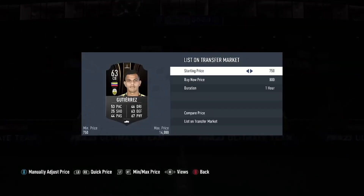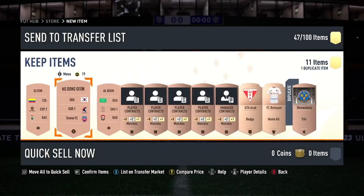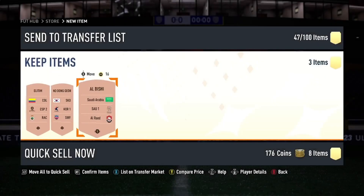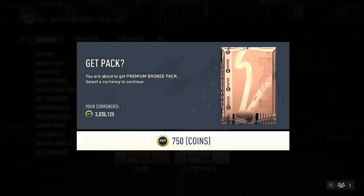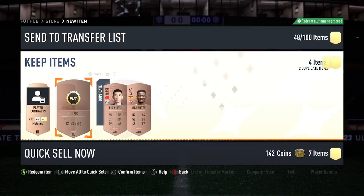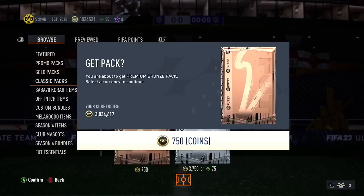As you can see here, we got a limited Dortmund player worth about 700–950, with some people min-listing at 800, so we'll list him at 800 — that pays for our pack. Everything else here just gets kept. I don't keep contracts or anything else, but you keep everything and save it for the upgrades. Here's a good example: a rare that sells for 350–400, I'd sell for 400. Duplicates you just list at their going price, around 200, depending on what duplicates you get. Keep opening packs.